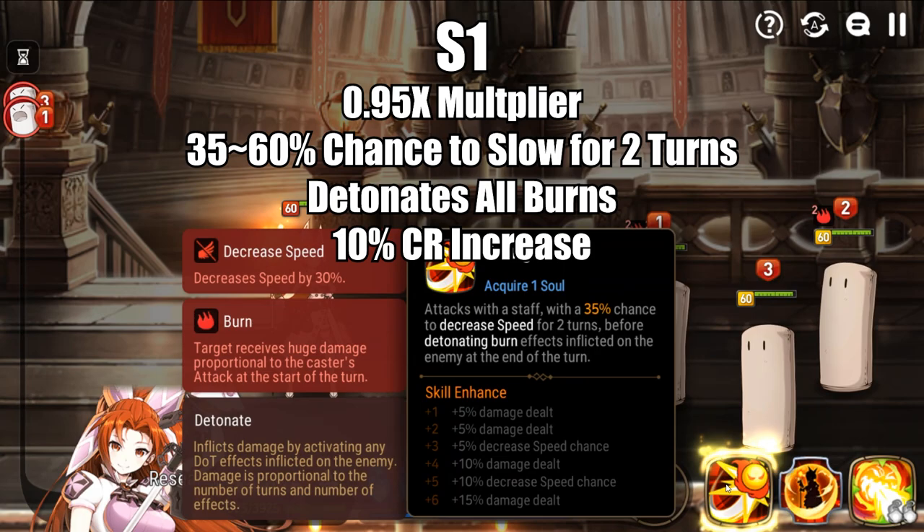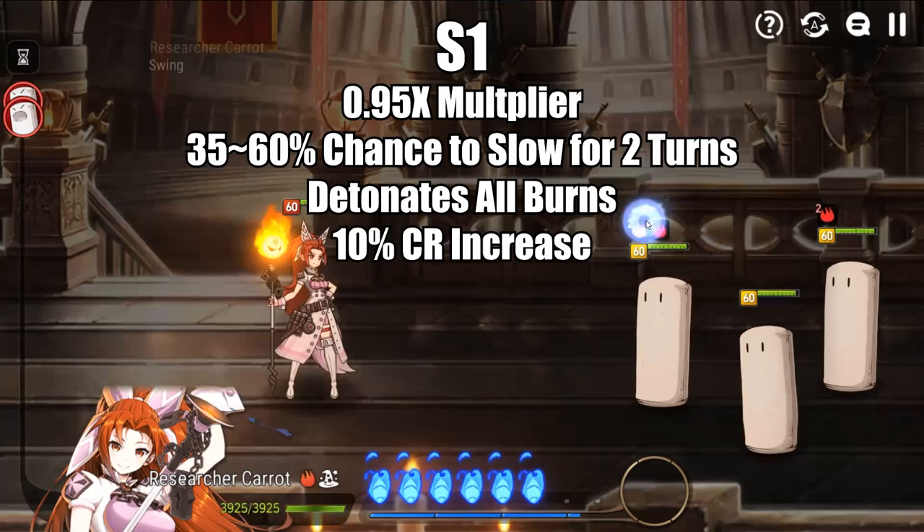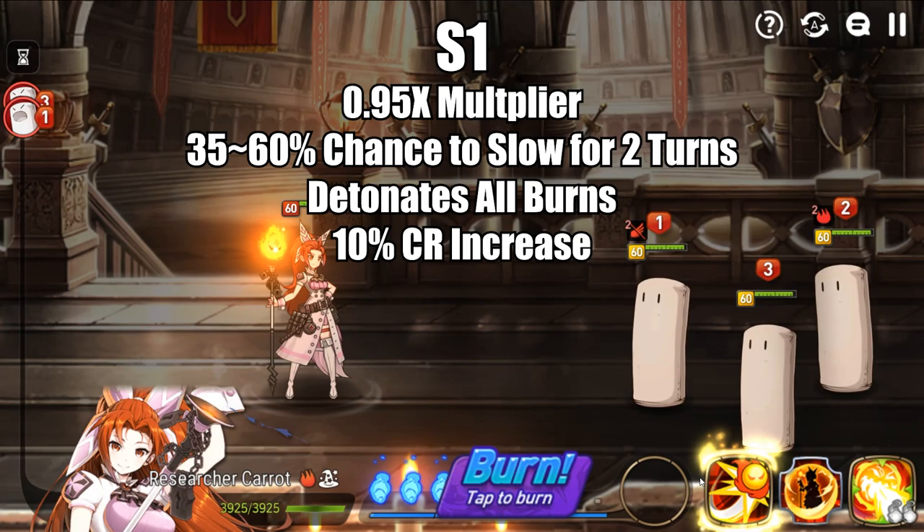Her S1, Swing, has a 0.95 multiplier. This is pretty low for an S1 — slightly below average — but it makes up for it with two interesting properties. It has a 35 to 60% chance to slow the target based on Researcher Carrot's skill enhance level and the faith rune in her skill tree. It also detonates all burns, meaning she does all the burn damage up front rather than waiting several turns for them to naturally expire. This move additionally grants her 10% combat readiness thanks to the solitude rune.